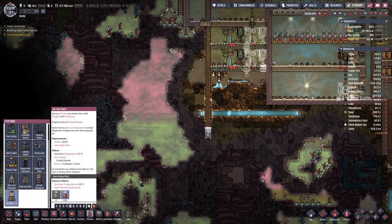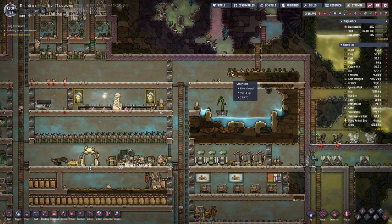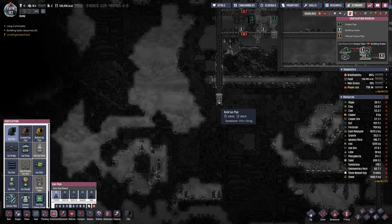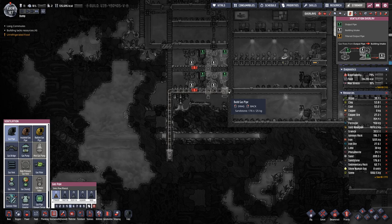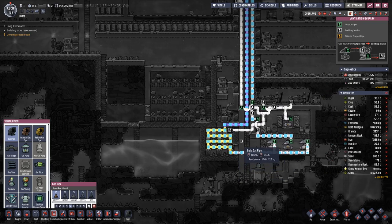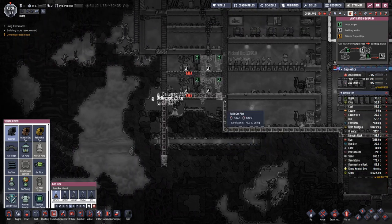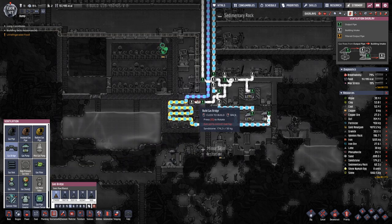We have this dock here, so just to check things off. Then of course we need a pipe for the hydrogen. And we will lay it here in this wall and have a bridge here.